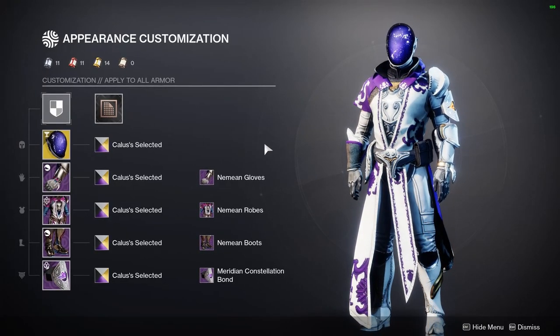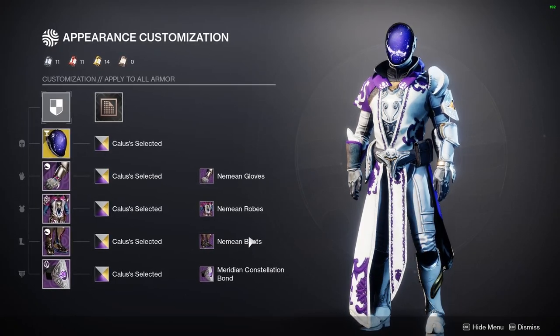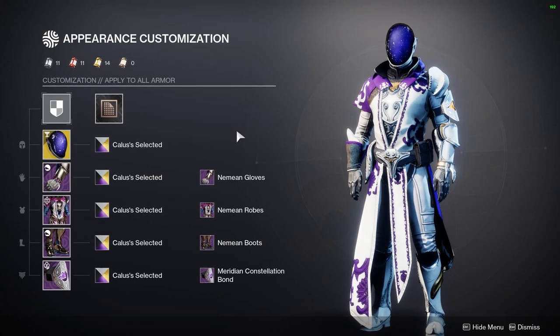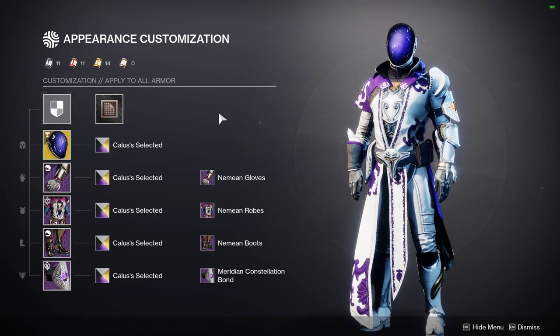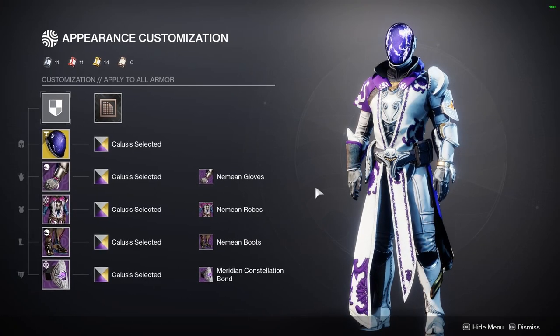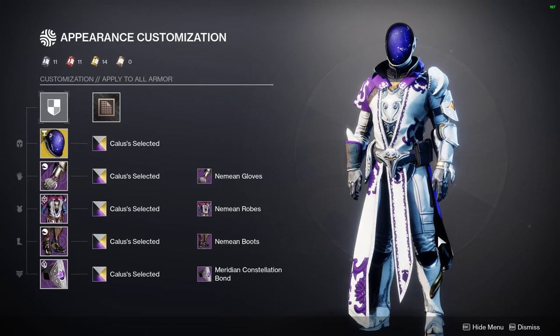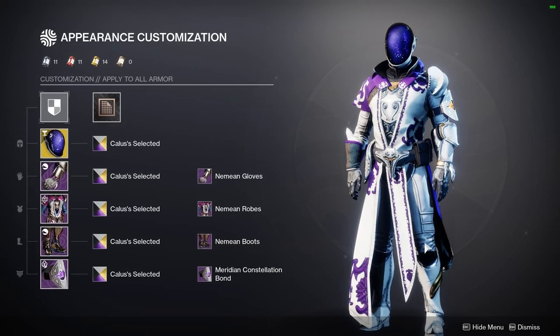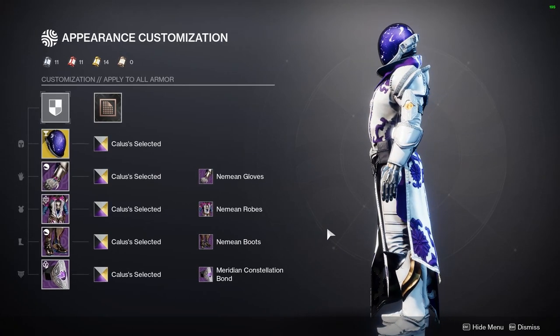Going on from that, I just have the Nemean gloves, the Nemean robes, and the Nemean boots. I like this armor set a lot — it was the seasonal armor set that was in the Bright Dust store for a while. Funnily enough the only piece I didn't get was the helmet, which is okay because 90% of the time I have my Astrocyte on anyway. I enjoy robes that don't completely encapsulate the legs because a lot of the time the leg armor on Warlock gets ignored when you have robes on all the time.